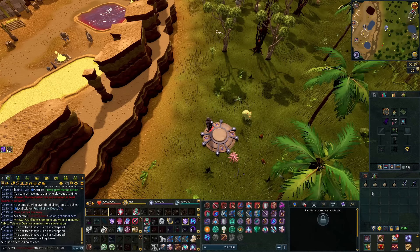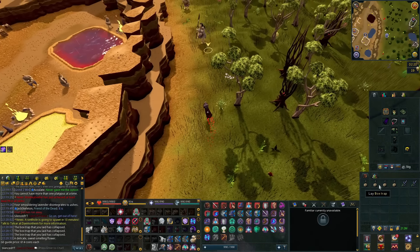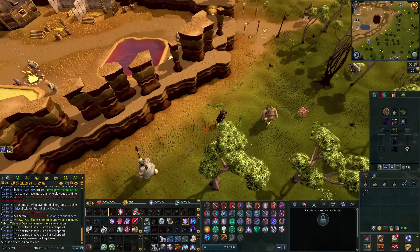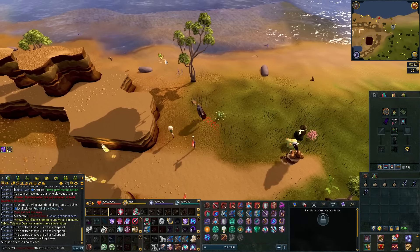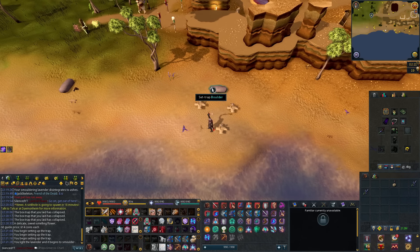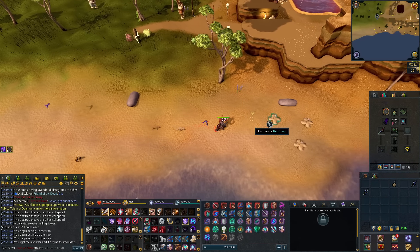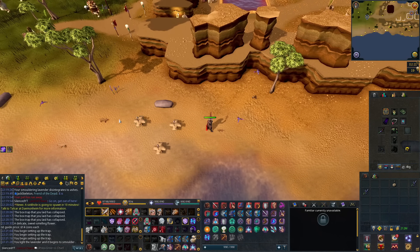To get the platypus, head to the Ooglog Lodestone. Bring some box traps and some lavender — you can also just pick up the lavender on your way — and head down to the beach area where you'll see a bunch of platypuses. Set up the box traps, then light the lavender. When you run by the platypuses, they are attracted to lavender and will follow you. Just run through your box traps and one of the platypuses will eventually be caught.